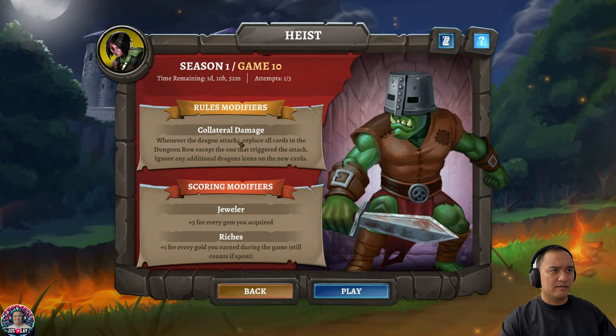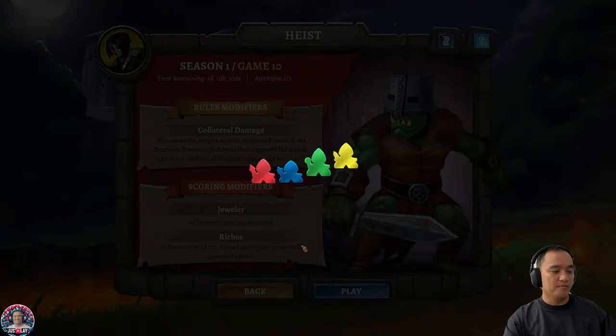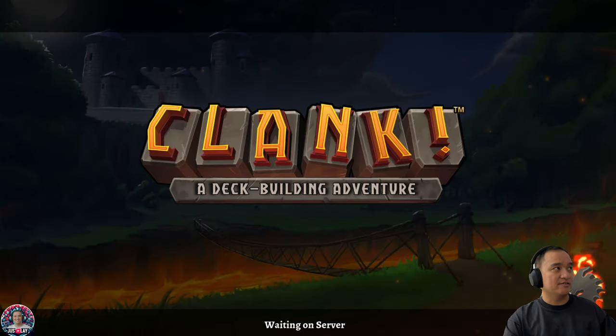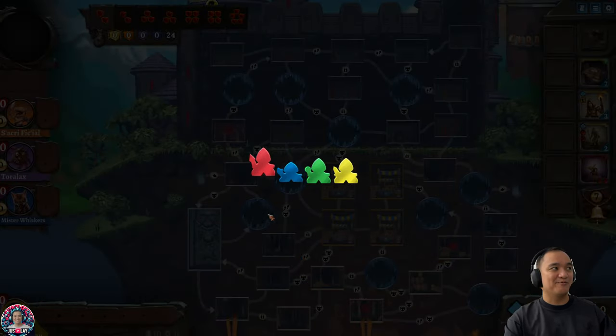So basically it changes everything when the dragon attacks. We're prioritizing Jeweling and basically just more money. I guess we want more swords for that one. Then hopefully we just survive it. Last time I tried it, the first time, I actually just died. Yeah, that's why my last score was like 0 or something.